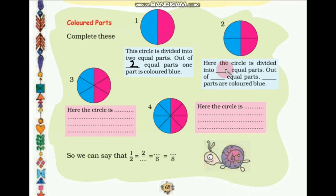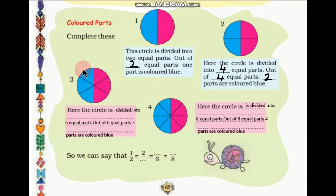Looking at the fill-in-the-blanks: the circle is divided into four equal parts. Out of four equal parts, two parts are colored blue. Now the third circle is divided into six equal parts: 1, 2, 3, 4, 5, 6. Out of six equal parts, three parts are colored blue.